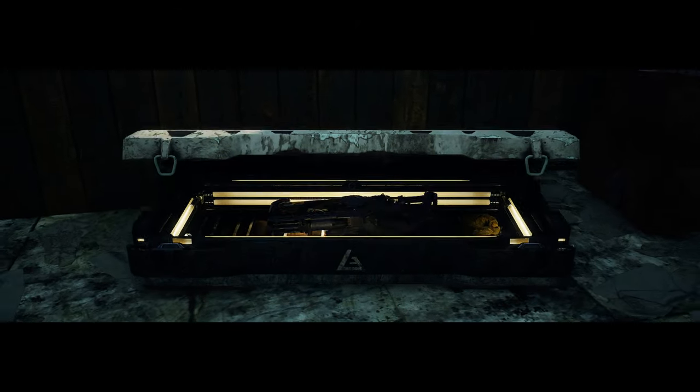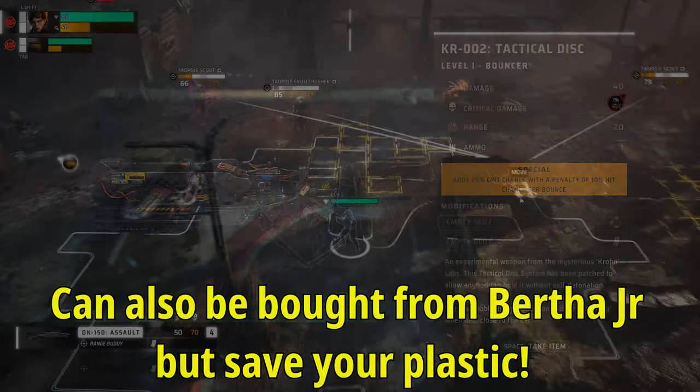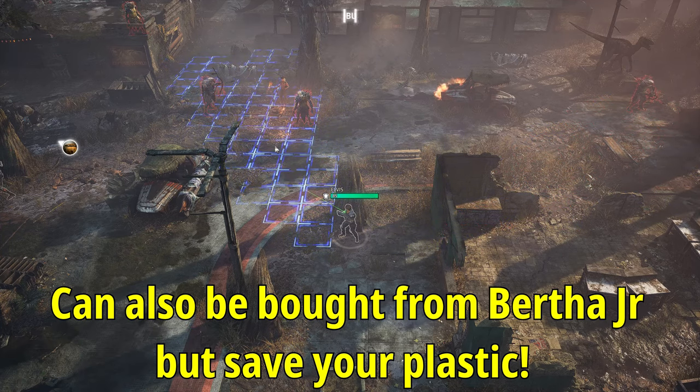Head around the building and climb up the vines, and you'll see a chest that is glowing slightly purple. Opening it will give you access to the tactical disc or bouncer rifle. Just to clarify, this isn't the only way to get one — you can buy them from Bertha Jr. — but it makes much more sense to save your plastic for other items and find this weapon out in the field.